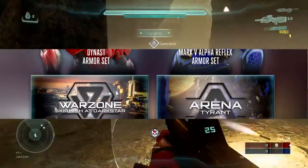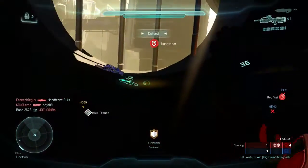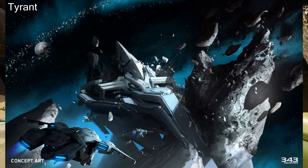Next we've actually got two new maps this time. We've got the Warzone map Skirmish at Dark Star and then we've got an Arena map called Tyrant. These maps both look very interesting — I'm going to show some pictures on the screen of kind of what they look like, just different screenshots of where they'll be based.